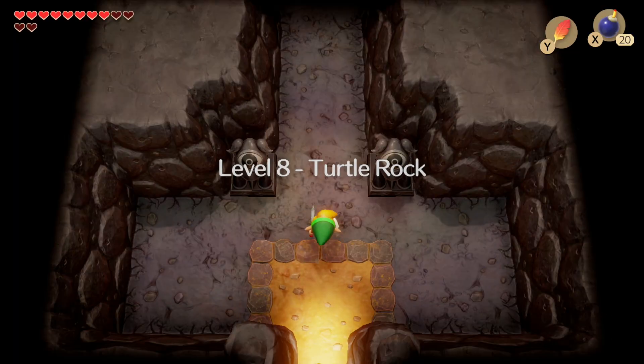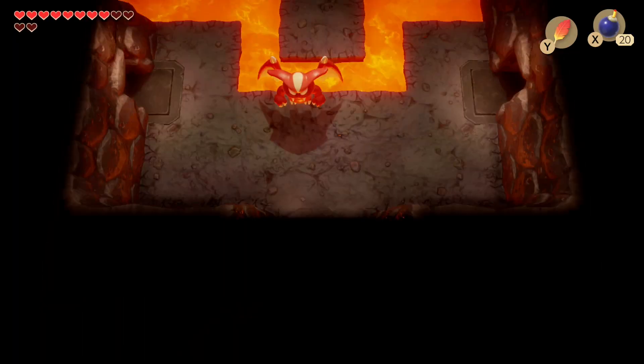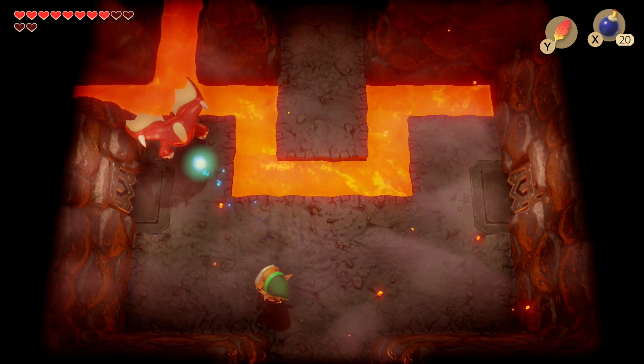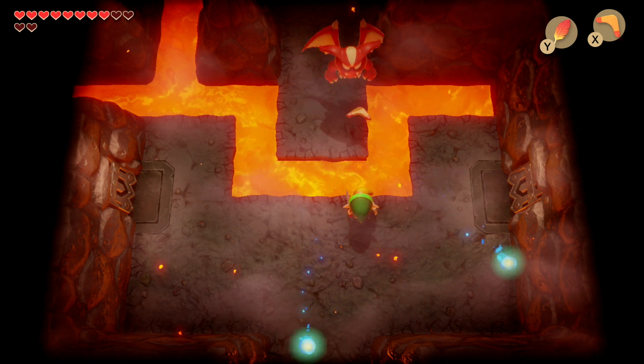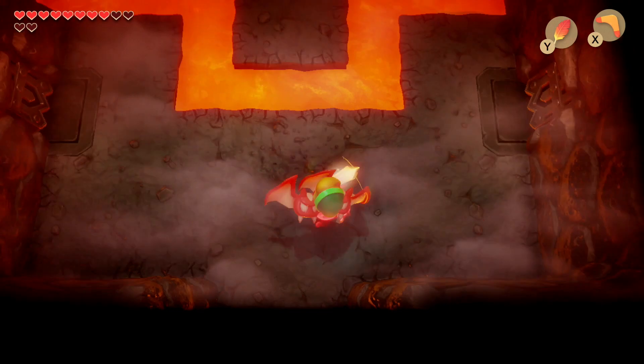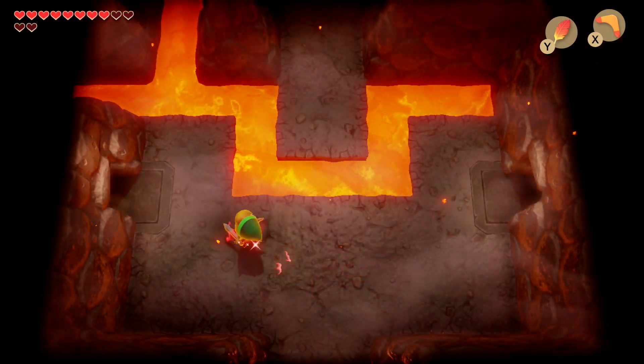Head straight into the first room of the dungeon. We're met with a new enemy, the Vyre. Use your shield to deflect his beams and also the boomerang to attack him to take him out. When he splits into two, time your slash attack when he flies at you and it'll open the door.